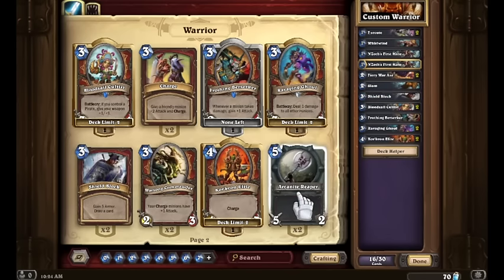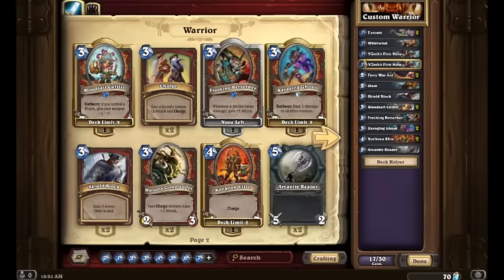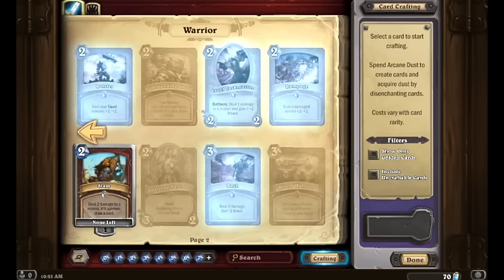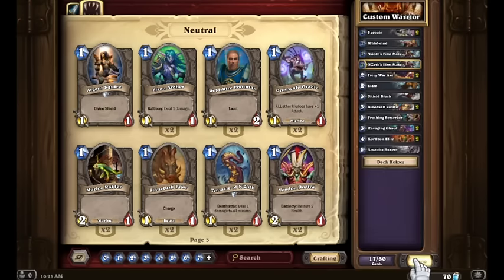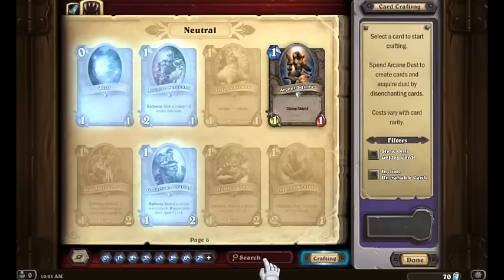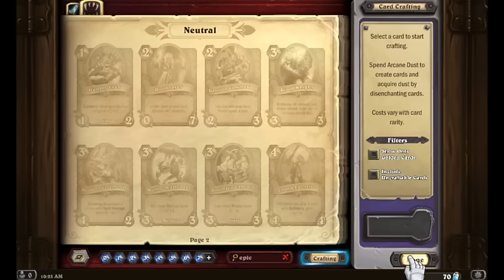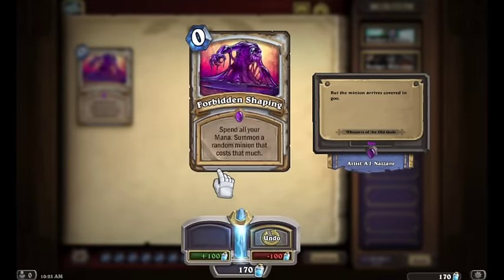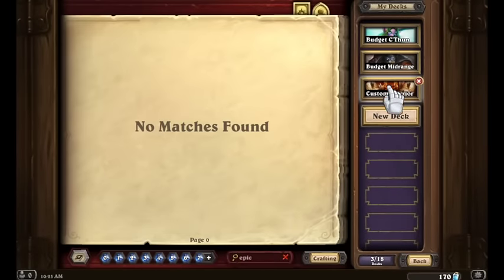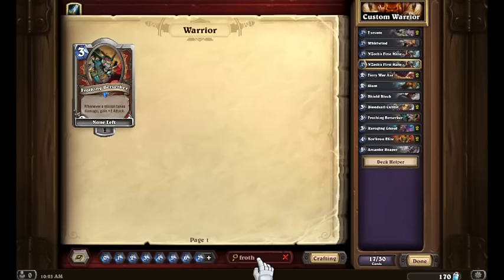Since we are playing a more heavy face deck, let's add one Arcanite Reaper. There are quite a few Warrior cards in the common and rare slots I'm probably going to want — Inner Rage, Battle Rage, Cruel Taskmaster, Bash is definitely a good card, and I'd love a second Frothing Berserker. So we're going to go back and disenchant Forbidden Shaping to get enough dust for another Frothing Berserker. Let's go back to our Warrior deck and make a second copy of that guy — perfect. We've got 70 dust remaining.